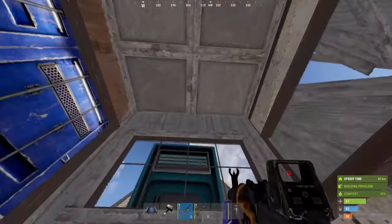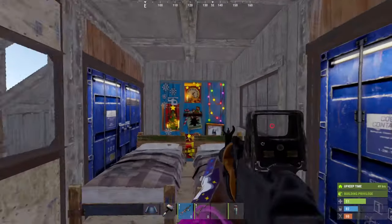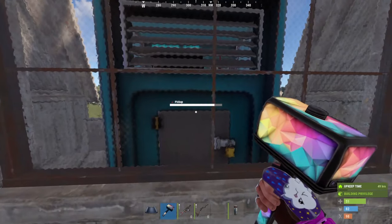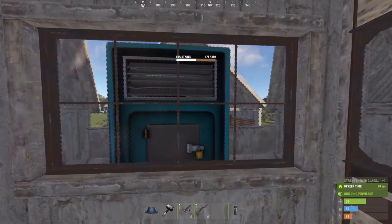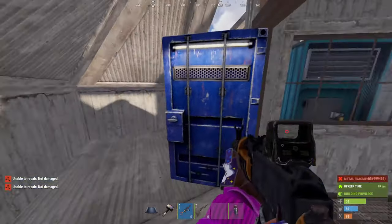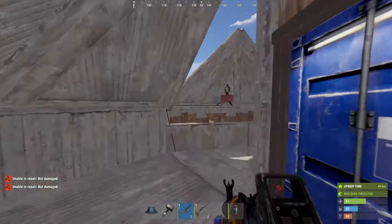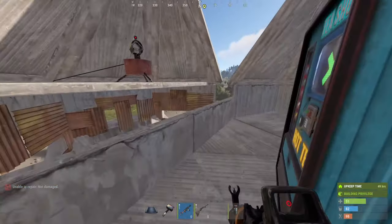Then we come up to the roof, and you've got another double bedroom here and a locker. And you've got a working vending machine here - just take out the window to use it. And you've got two turrets on the roof covering that vending machine as well, so it's quite secure. You can run all the way around your roof.